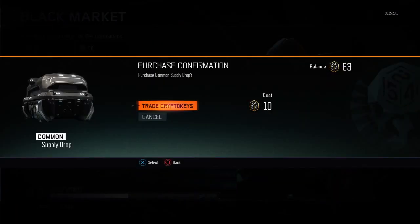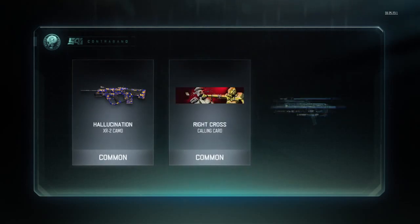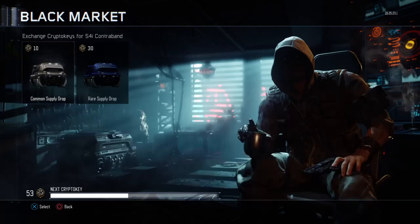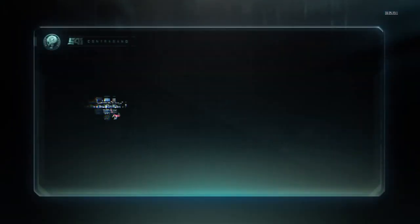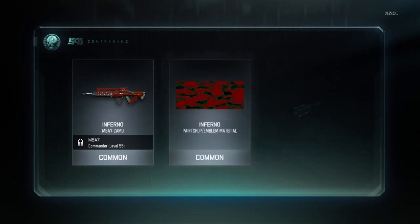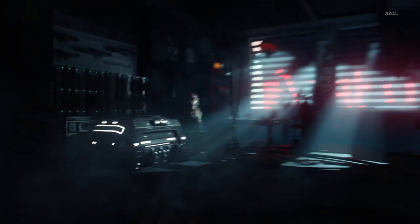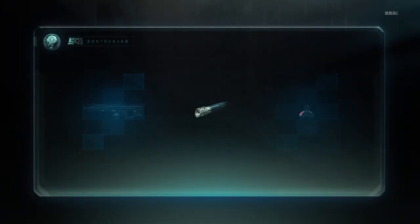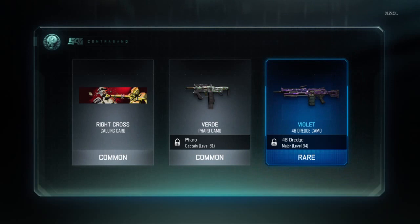Common supply drops, let's start it off. Let's see what we can get — hopefully some rare or epic stuff. No luck. Let's keep going. Give me a rare! Oh, a legendary? Nope. Man, my luck is terrible. Oh, I see an epic — I see a legendary!